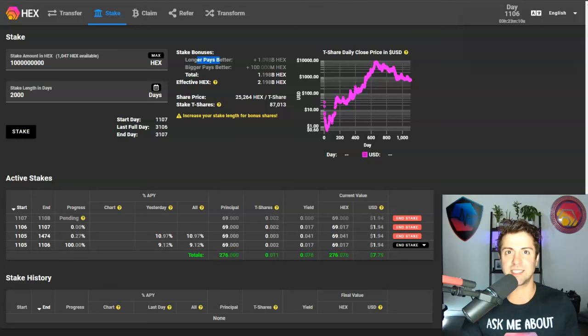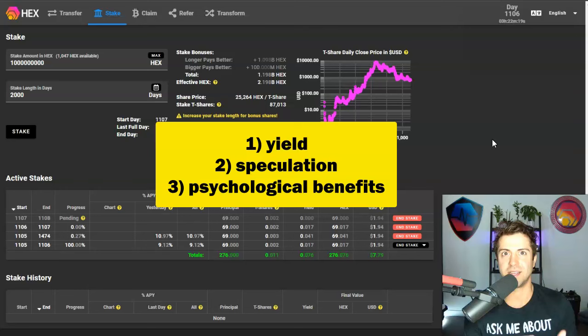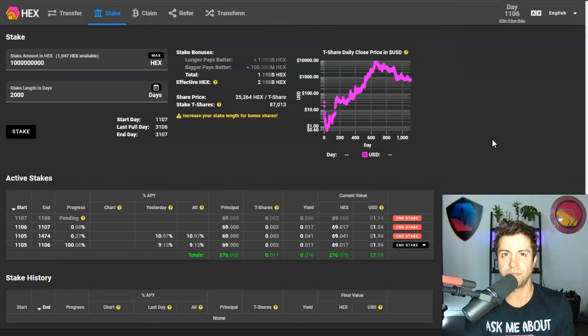So why bother staking Hex? It's primarily three things: yield, speculation, and the psychological ability to save myself from myself. Starting with yield: you're earning yield that offsets any potential losses — especially important in the bear market — and it compounds your gains when you eventually cash out. Yield is amazing. It offsets my losses and I get paid to wait out the bear market in style.